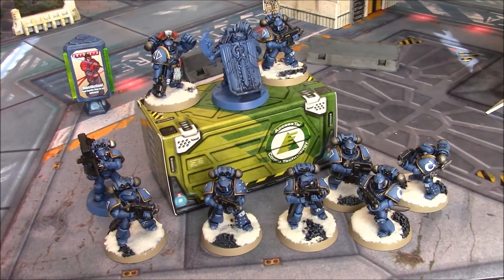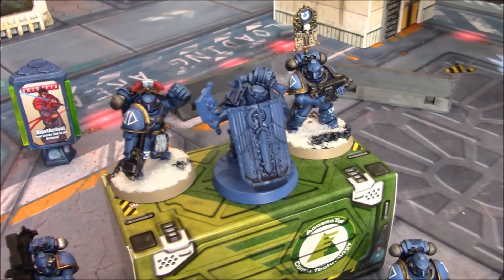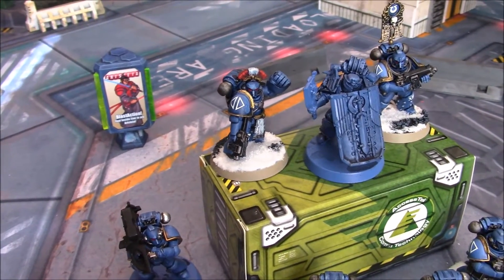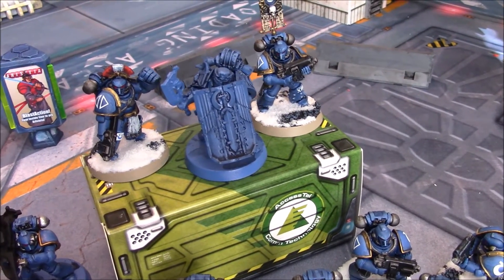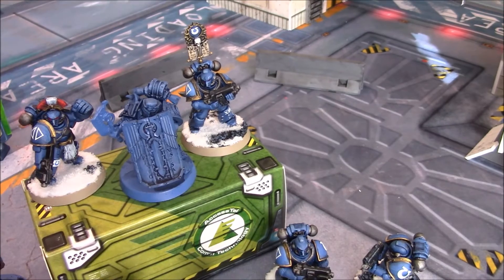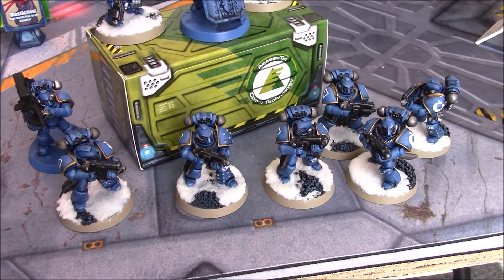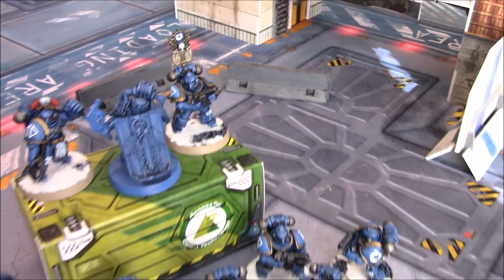Here are my Ultramarines, led by Julius Kippii — not quite painted yet but in the process. I have the Invictus Suzerain, who I call the Suzy Q. My Chosen has a power fist and a bolter — since he's a Chosen, he does not have two wounds because he is not the HQ. Julius has a legatine axe, a boarding shield, and a bolt pistol. I've got a rank-and-file trooper with the Vexilla, a special with the missile launcher, and six tactical marines — they get Legion of the Fury if five of them are next to each other.